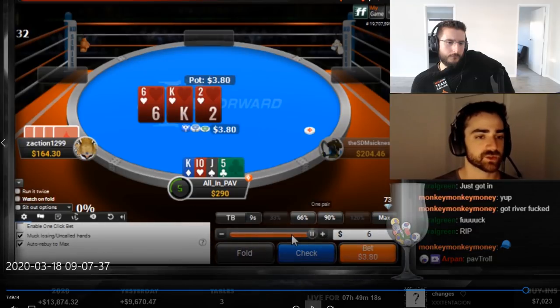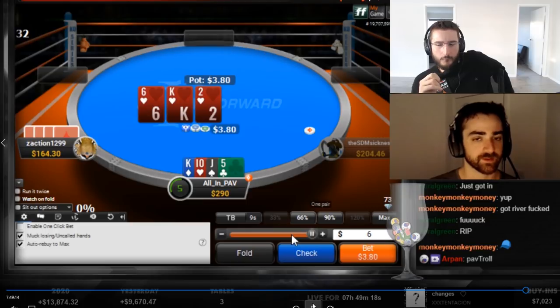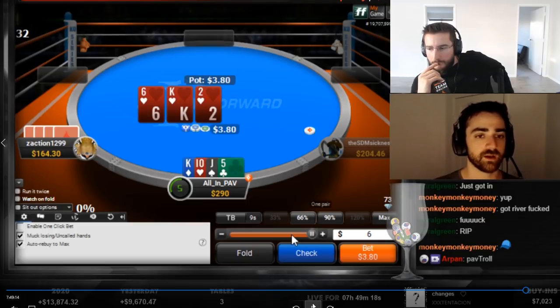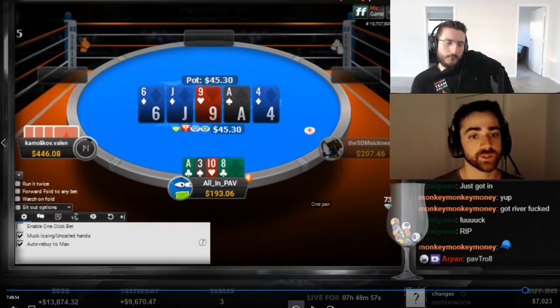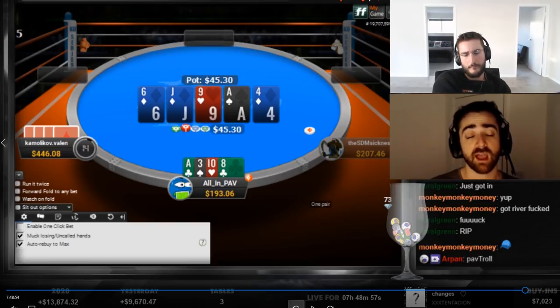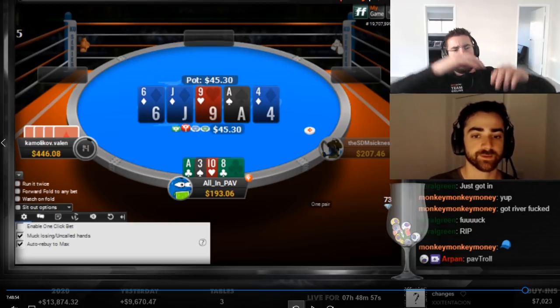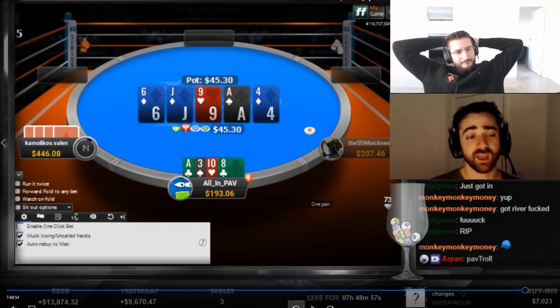After check-calling the turn, a diamond on the river is a snap fold. Also, 90% pot is not a sizing that exists on this river — it's either half pot or full pot. Betting weird sizings like 90% or 78% loses a ton of game value. Simplify to two discrete sizings: bet full pot with your nut and second-nut flushes plus blockers, and half pot with lower flushes and sets with one diamond. You can also bluff half pot with a hand like one ace plus the queen of diamonds — it doesn't block two pairs but it does block straight draws.